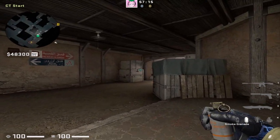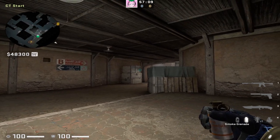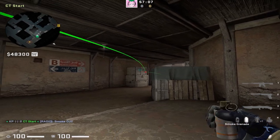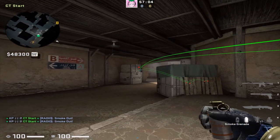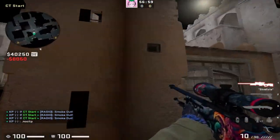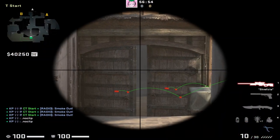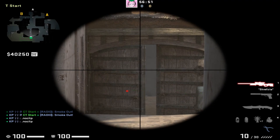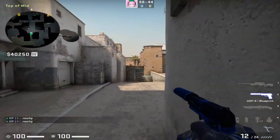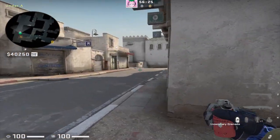Heading over to CT side, the first smoke that every single person should know is the mid door cross smoke. Simply bank it off this box in any way possible. This smoke is used to safely cross mid from enemy AWPers. Please everyone know this smoke — use it every time you cross mid doors.